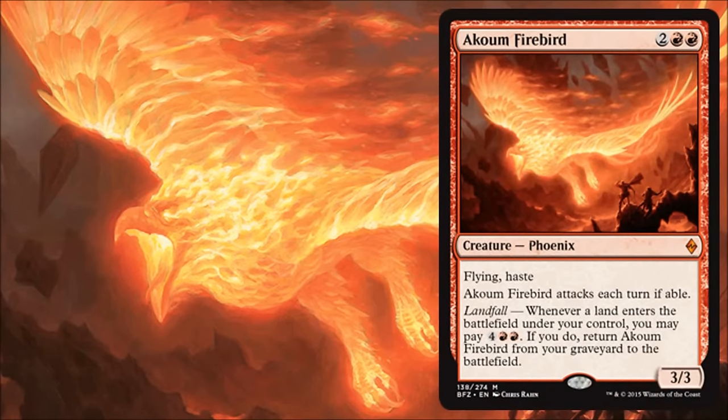We start off with a Mythic Rare — it's Cinder Firebird. This is a very good limited card. You don't mind paying four for a 3/3 flyer with haste, and there's the possibility that you can get it back from your graveyard with a landfall effect once you have six mana. So this is going to be very strong. The big question is, can this translate into standard? At this time, I don't really think so. There are some other Phoenix-type creatures out there that I think are just better right now. Maybe post-rotation this could possibly see a little bit of standard play, but in general there are just better options for an aggressive red deck. It's still a good limited card, though.